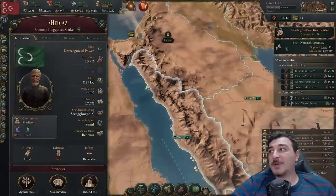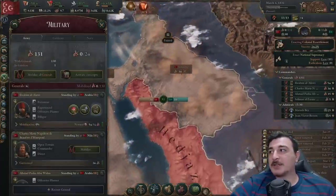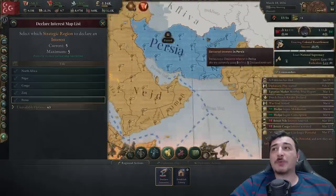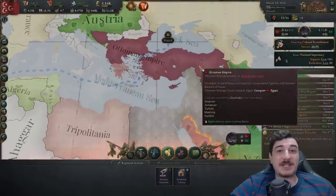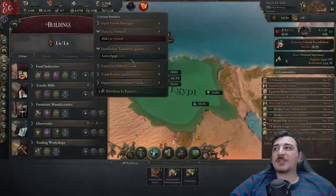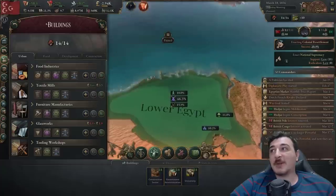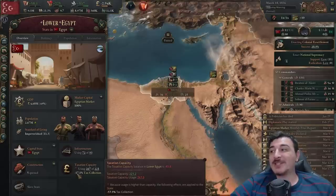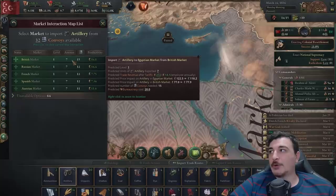He starts as a tributary — I don't want him as a tributary, I want him as a vassal so I can integrate them later. Up next, we're also going to add Persia to our declared interest. We'll eventually be expanding into Persia after we get rid of the Ottomans from these lands. I'm queuing up a couple of admin buildings in lower Egypt since we start with insufficient taxation there — this state alone has 2.6 million population and we're losing 17% tax when we collect from this area.